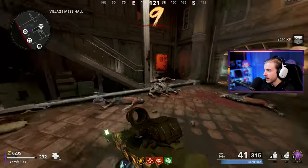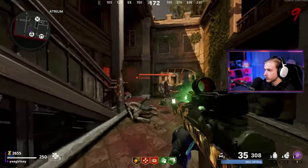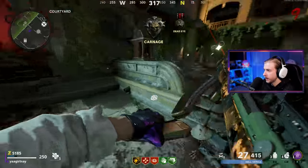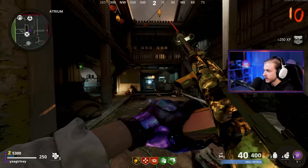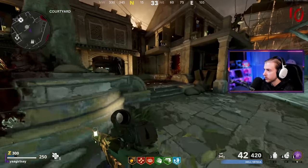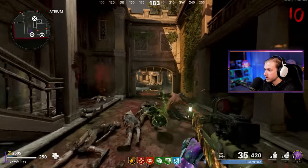Speed Cola does not feel any faster at all in this game — I was playing World at War and Speed Cola was insanely fast there. We just got Mule Kick and they immediately drop a max ammo — max ammo literally only drops when you don't need it. I've been avoiding Insta Kill lately because I feel like it messes up your crit timings. We're getting Speed Cola, Quick Revive, and working toward Stamina Up and PHD.